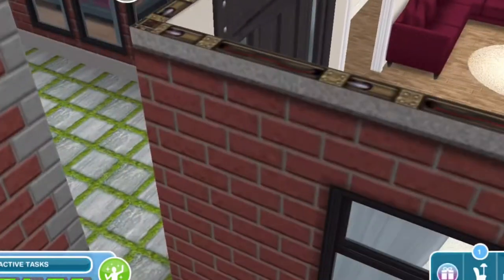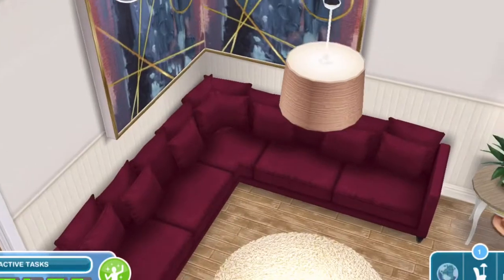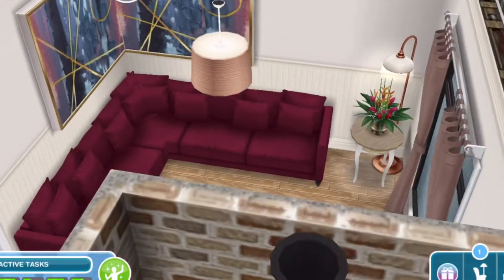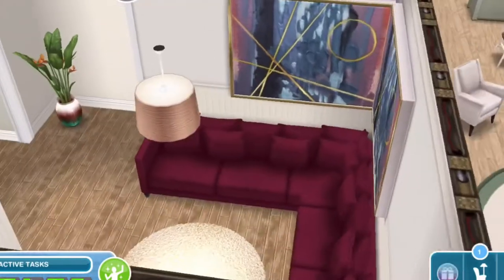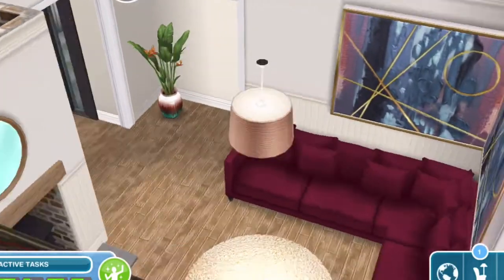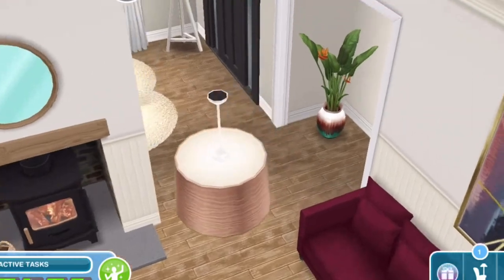After the foyer, it leads you into the living room. The living room is actually small, but I glitched together two other three-seat couches together. I added a little fireplace, and I put a little lamp and a rug in here.